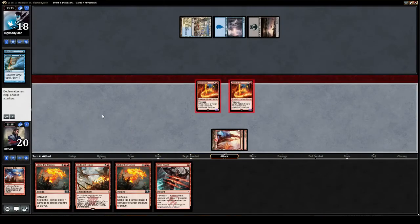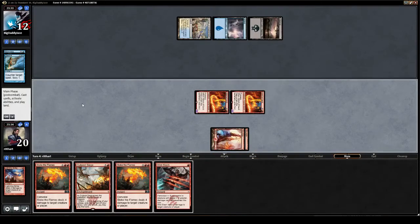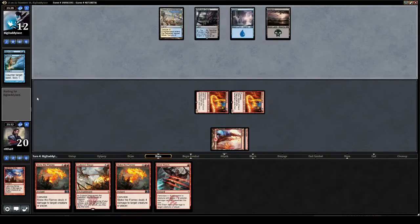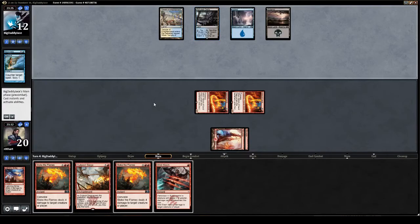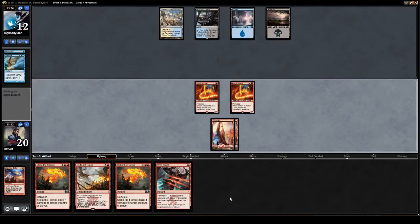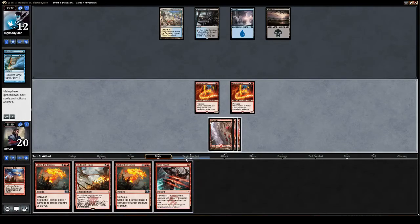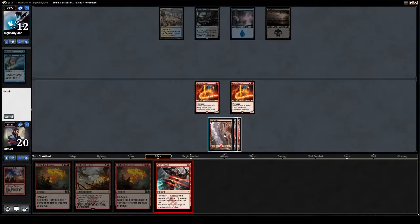Hopefully we can seal the deal in the next couple of turns and not have to worry too much about what he has up his sleeve. Although the second black mana is in the cards. Mountain. Thank you. Goodness. So now we just Slash.